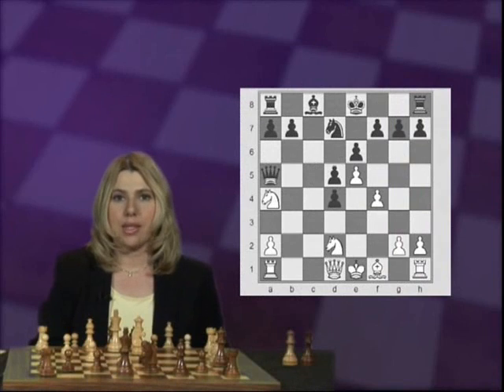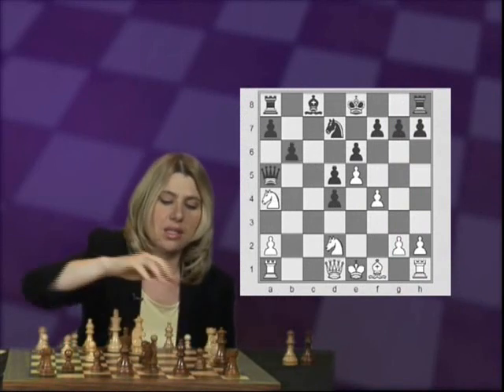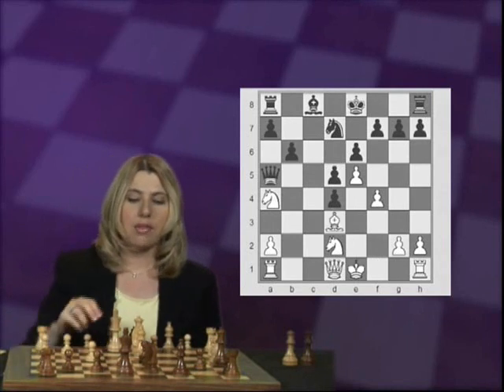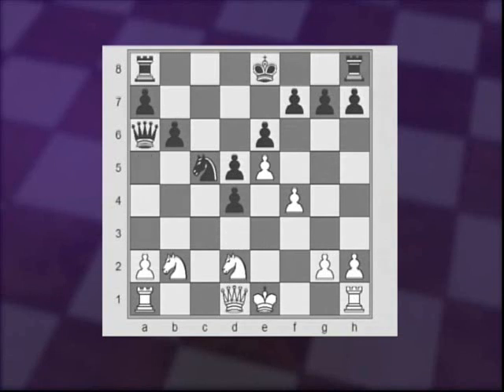Going back to move 13, another option for Black is to play b6 right away, to open up the diagonal of Black's light-squared bishop, and then after Bd3, to play Ba6. White's best move is to retreat the knight from the edge of the board to b2, protecting the bishop. After Nc5, Bxa6, Qxa6, and Qe2 — giving White a small but steady advantage. Black still has three pawns for the knight, but unfortunately two of those three pawns are doubled. So it's really only like two and a half pawns, and that's about half a point advantage for White.